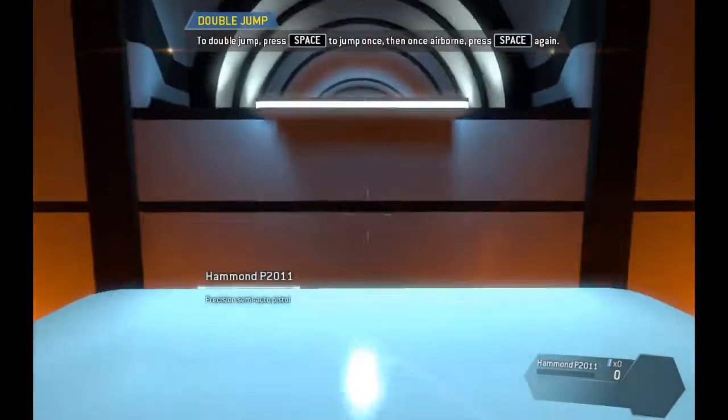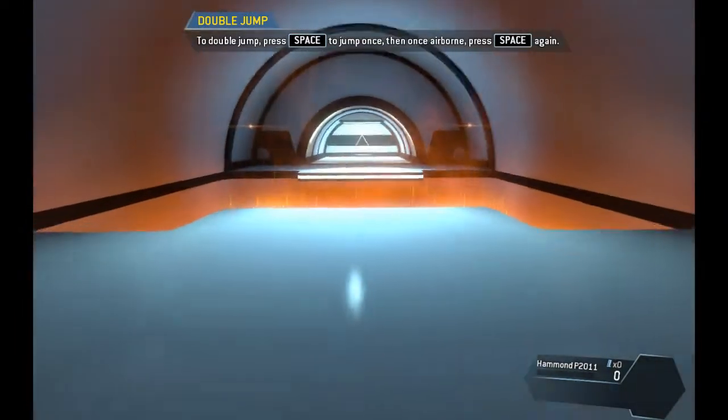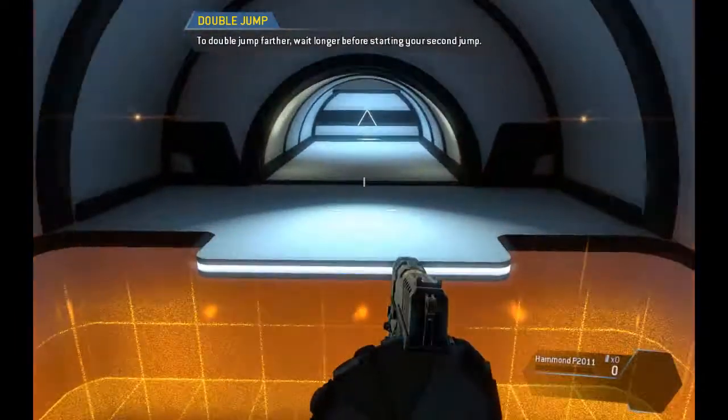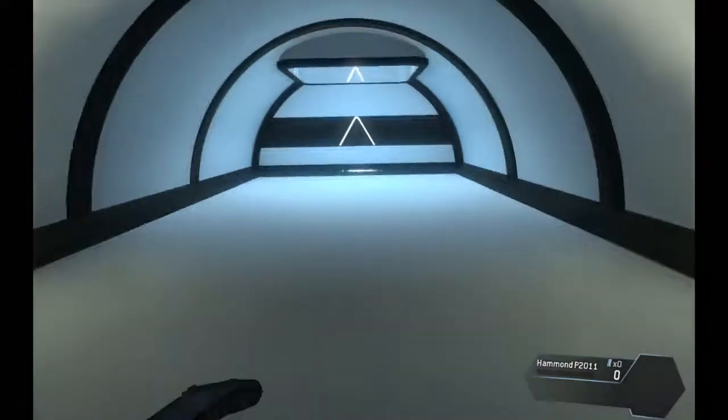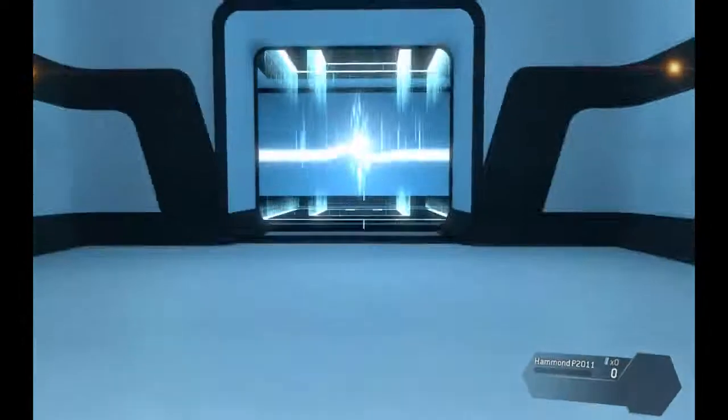Jump kits extend your natural jumping ability. To cover even more distance, wait longer before starting the second jump. Double jump and mantle into the hole above to proceed.